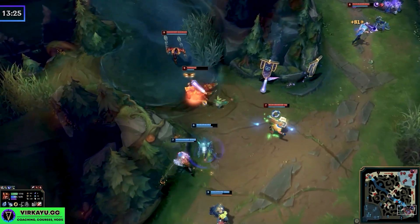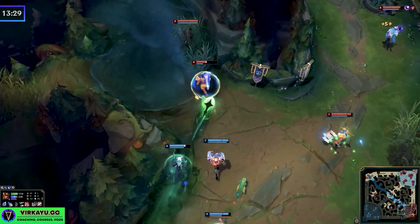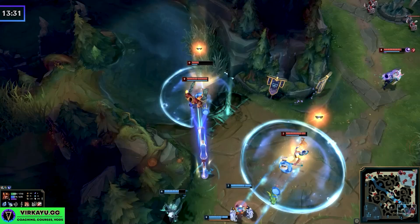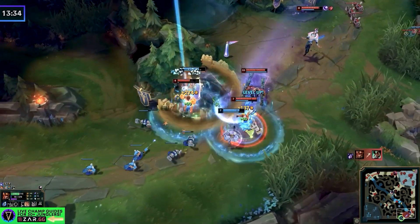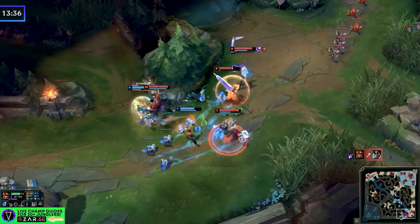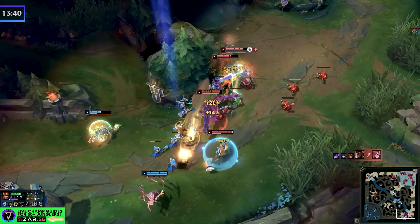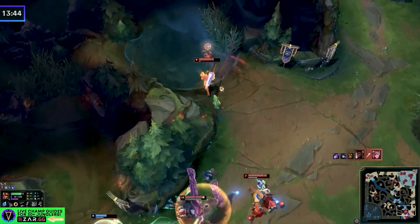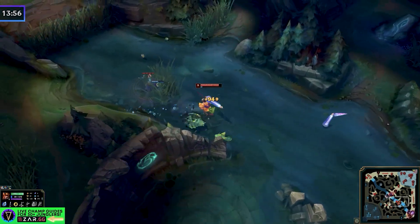Because we have such a big lead, you can afford the time to hover — is something going to happen, is someone rotating, is mid lane coming, are they going to over-commit, are they resetting, can we stick around to win a fight and get some more plates? You have to make that executive decision. If it's all doomed — your bot lane's dead and you can do nothing — just sequence back to the top side, get yourself some more camps, do some more counter jungling, then reset and reassess whether to fight the herald or the dragon.